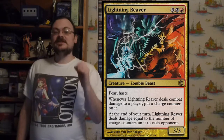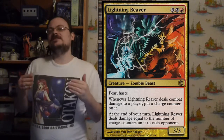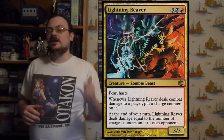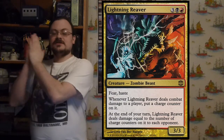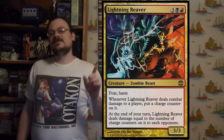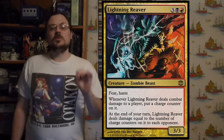This set is vastly differently numbered and arranged than any set previously. Normally a set would go by the color spectrum starting from white, then multi-color, then colorless artifacts, non-basic lands, and basic lands in that order. However, this set has no colorless artifacts and no lands of any kind.